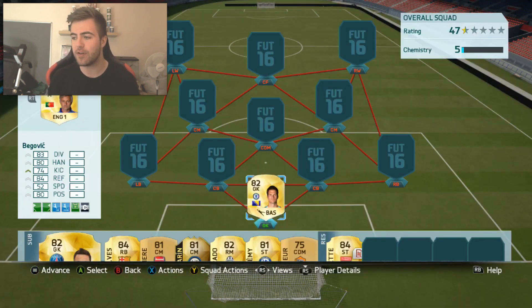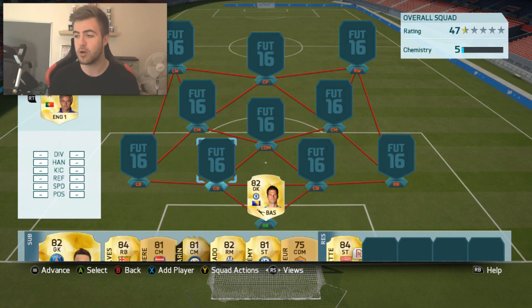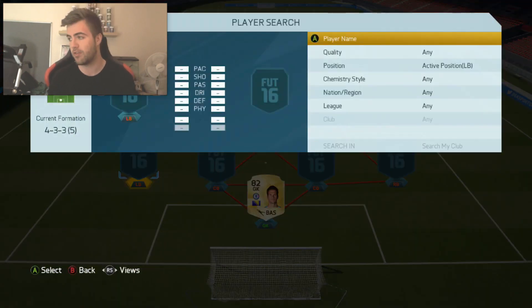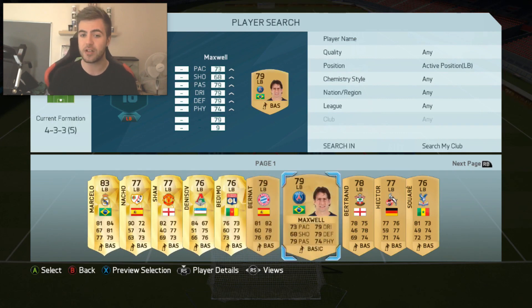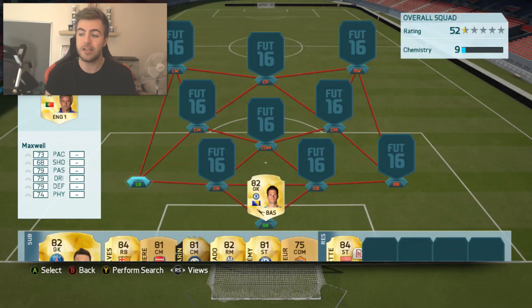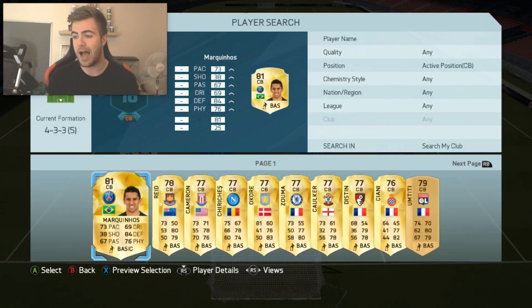In goal we have Asmir Begovic. There are a few choices you could use here — you could go for Courtois, or you could also go for Hugo Lloris. Two very solid choices nonetheless. At left back we actually have Maxwell. I think there are a couple of other choices you could go for here — you can go for Kosso — but I didn't have him in the account. Maxwell did a very solid job at left back.